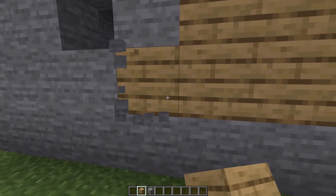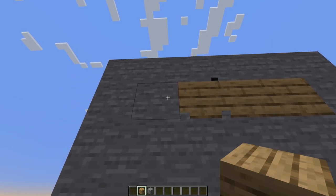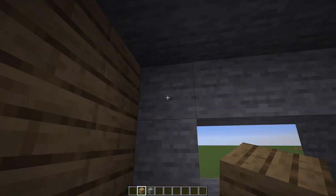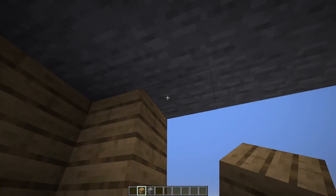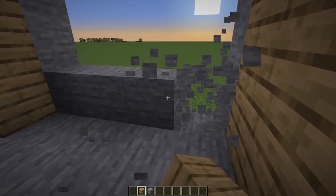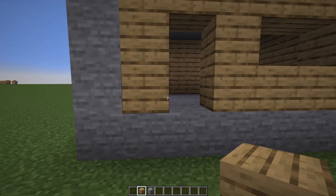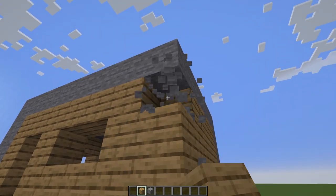We're going to go with oak planks and just swap all these out — never worry about messing up. Since we know where our window and door are going to be, you can go ahead and work through this. Now from the inside it's starting to look like a house, something you could probably work with, though it still looks kind of bland.